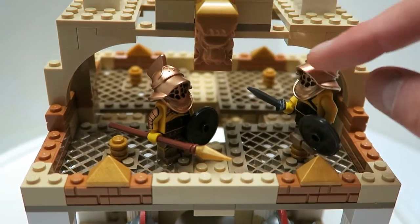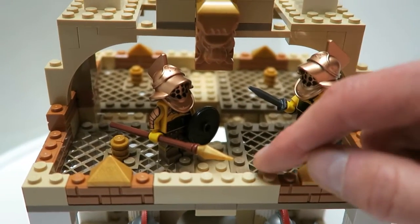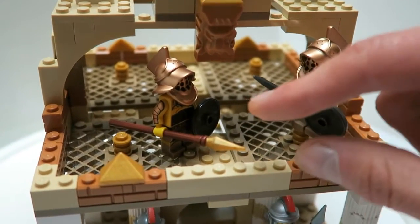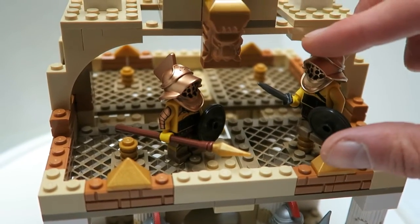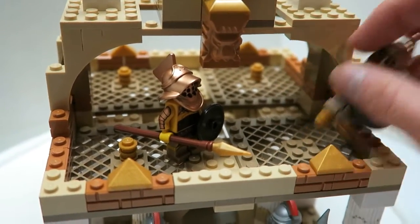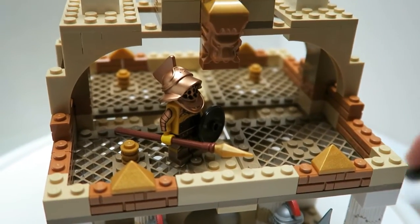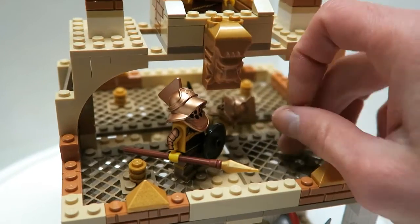So here they are — they can fight each other right here. There are two Gladiators right there. There are two ways for them to win this particular battle: one, throw one of the Gladiators right off the arena all the way to the bottom; two, of course, is for him to fall down the stairs.